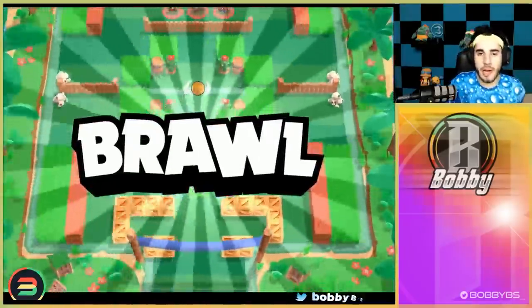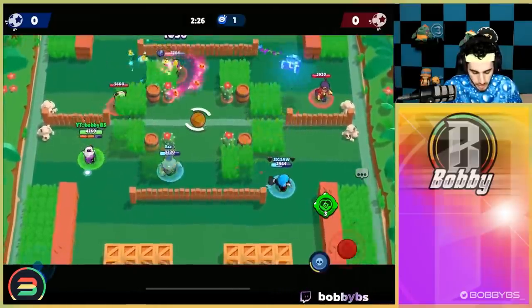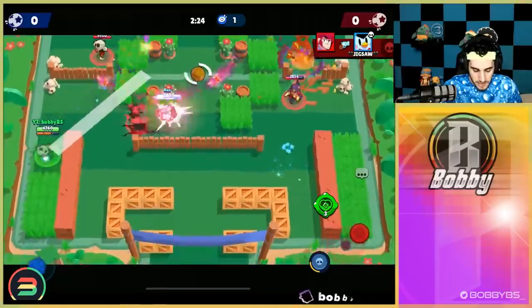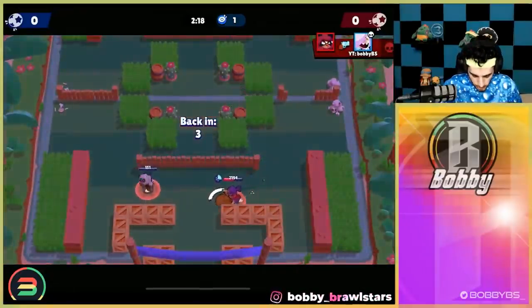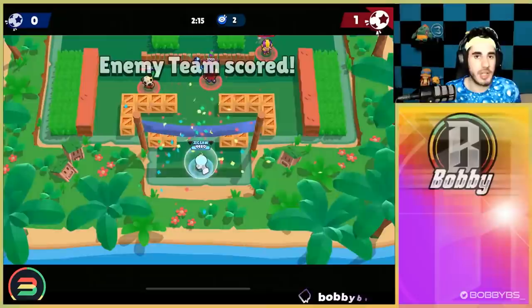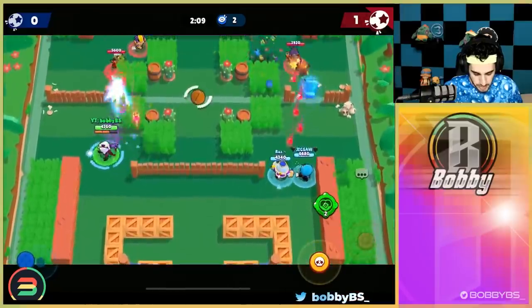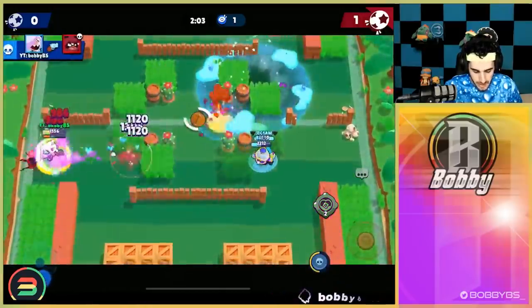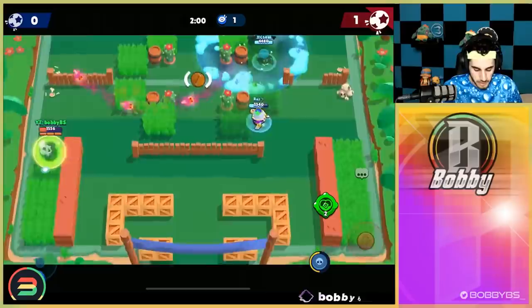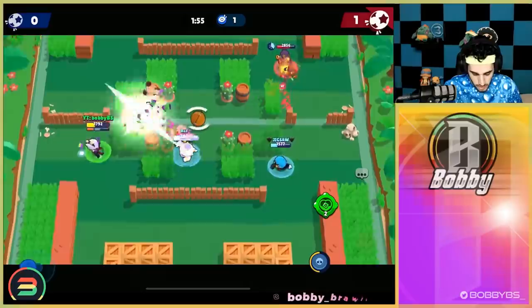Here we go into Brawl Ball. With Colette in Brawl Ball it's really map dependent — I wouldn't recommend playing Colette on Penalty Kick, but we're going to try and make it work. You want to play Colette obviously on a map where there are tons of tanks that you counter. With Colette in Brawl Ball it's pretty simple — you basically just try and wipe as many people as possible. You're definitely not the ball carrier because you don't really have that fast of ammo regen. That's another downside — ammo doesn't charge really fast.